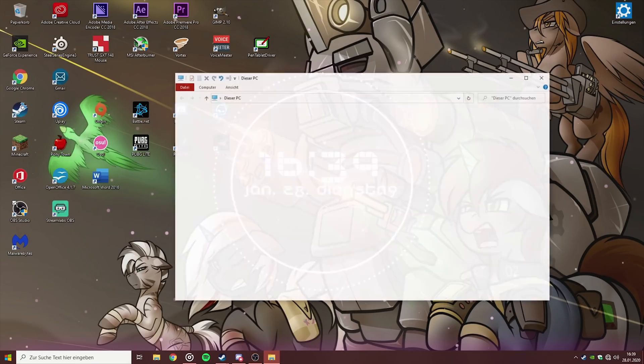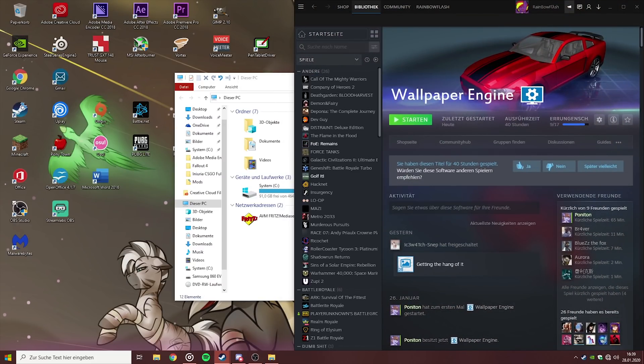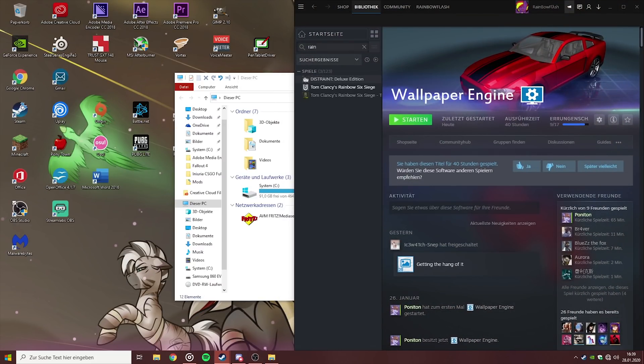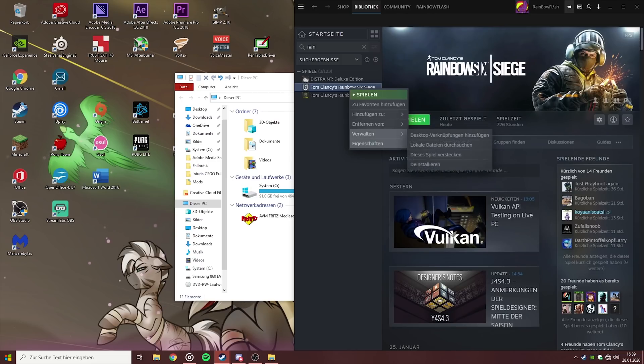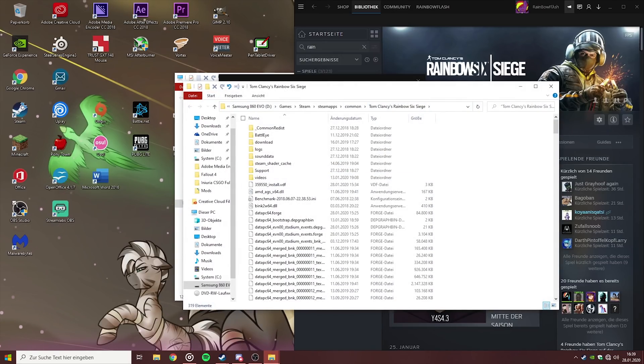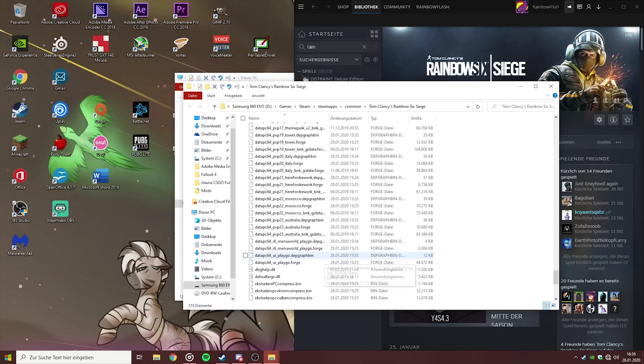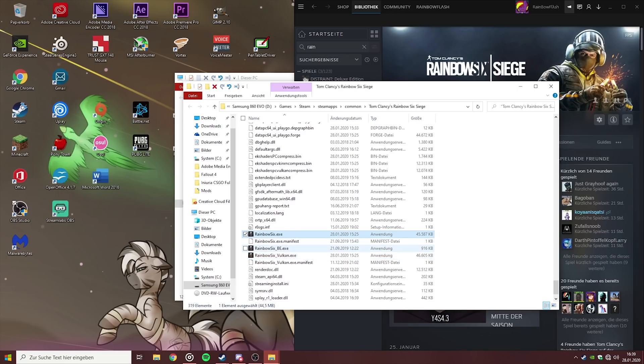Just go into your games — you can do that by knowing where your actual game is, or by going to Steam and searching up the game. Right-click on it, go to Properties, then Local Files, and browse local data. Scroll down until you find the Rainbow Six Siege executable, and you'll notice there is a new executable — the Vulkan executable.